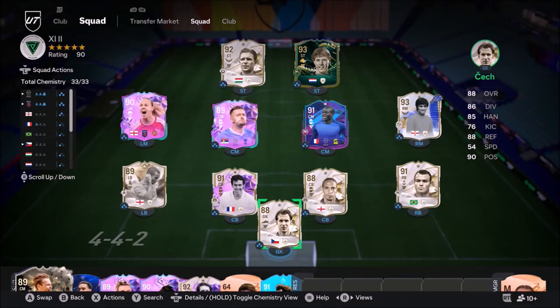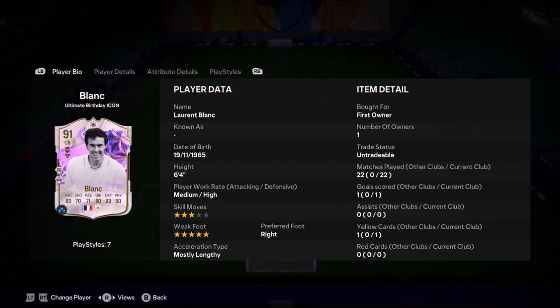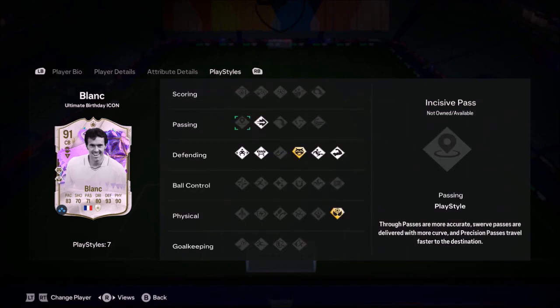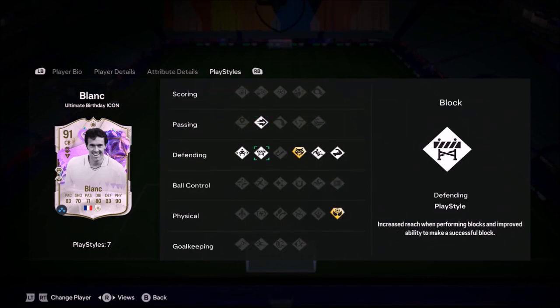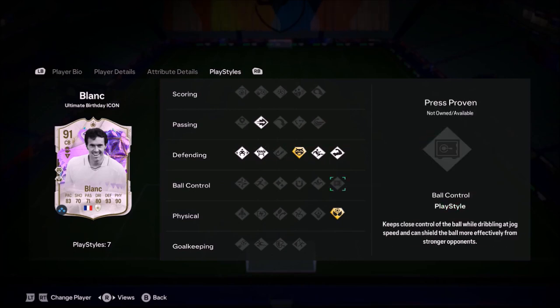Ladies and gentlemen, welcome to the video. Today we look at Laurent Blanc. When I say that name, a lot of people just have those feelings of absolute stress coming up against normal base Blanc, who have got an SBC early on in the game — and of course Virgil van Dijk — as that combination was really hard to come up against.